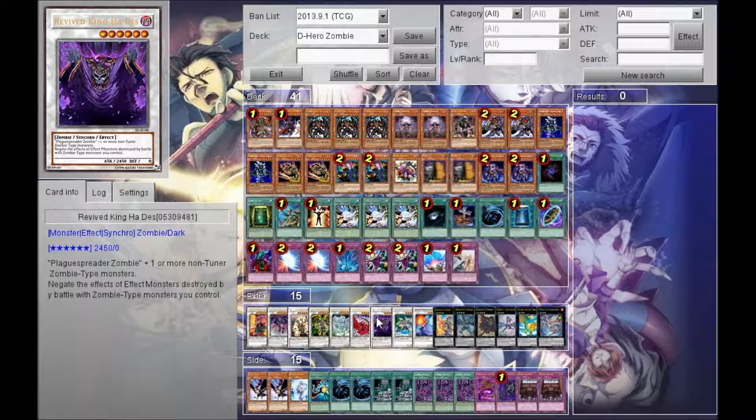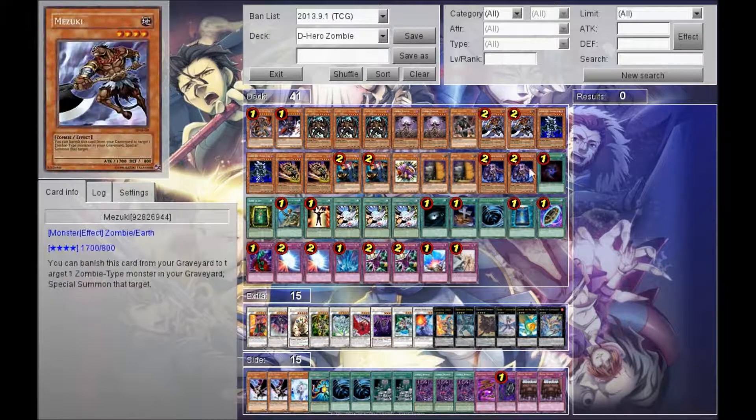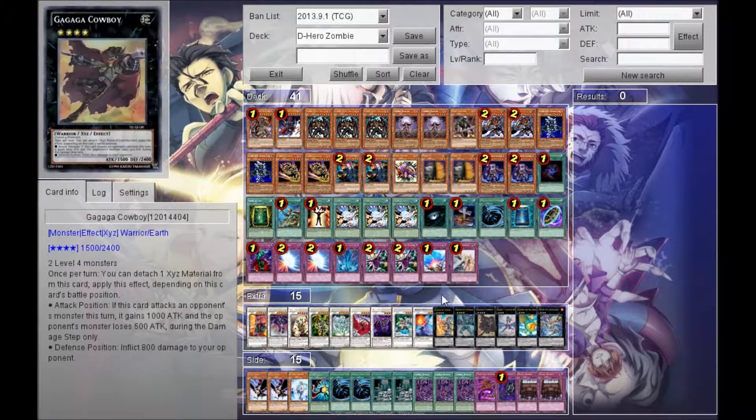For level 6s, we have Revived King Ha Des and Psychic Horror — Ha Des negates effects in battle and is just really good, and you get great synergy with Mezuki since he's a zombie, giving you more plays. Psychic Horror is like a DD Warrior Lady but with a bigger body — it's really growing on me. For level 5, I've been going back and forth between Our Mateys and Catastor; so far I'm liking Our Mateys a little better, but Catastor is still really good, so it's up to you if you decide to use this deck.